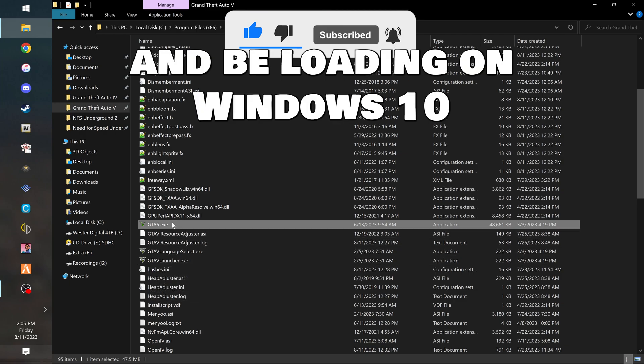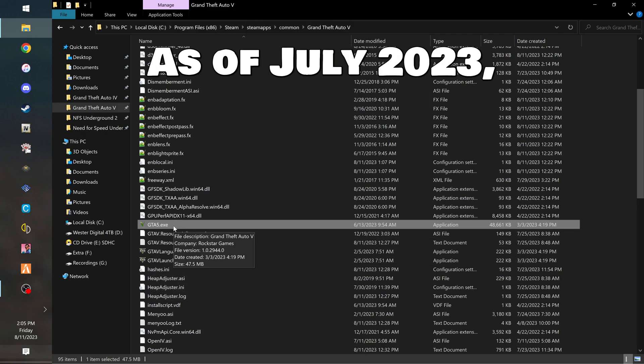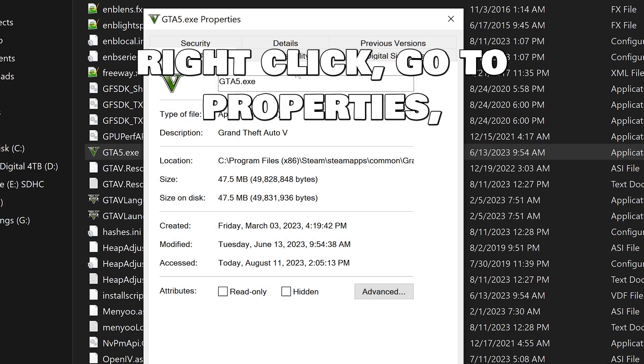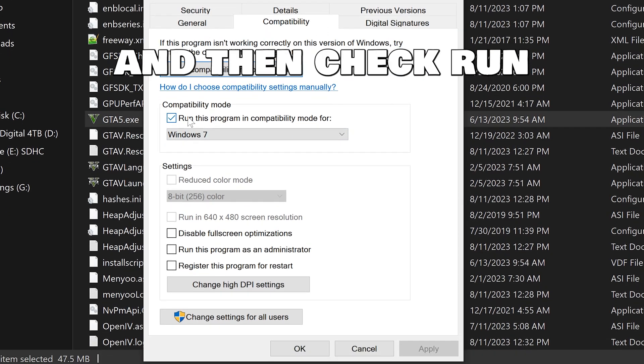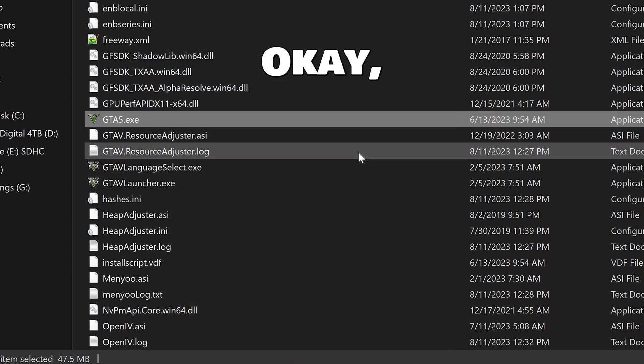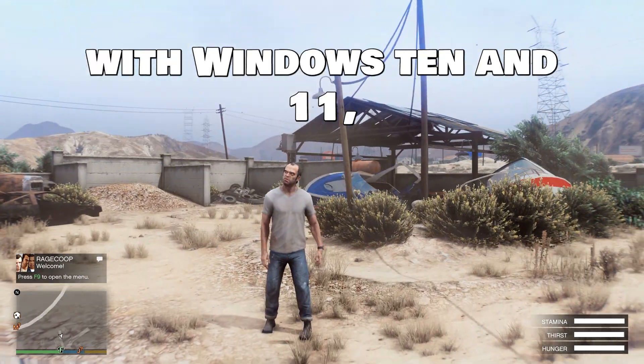To fix EMB loading on Windows 10 and probably even Windows 11 as of July 2023, you go to your GT5 VXE, right click, go to Properties, go to Compatibility, and then check 'Run this program in compatibility mode for Windows 7'. Hit Apply and hit OK. That's all you have to do at this point to get it working with Windows 10 and 11.